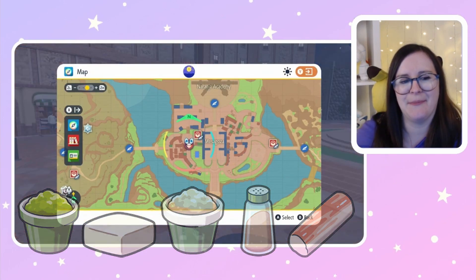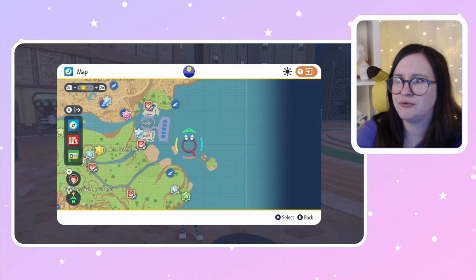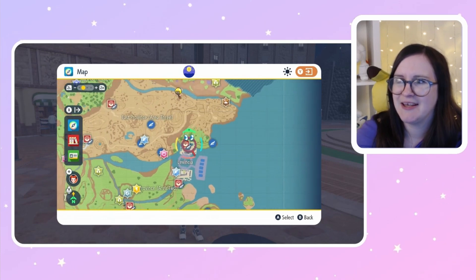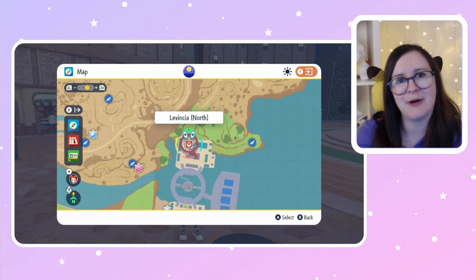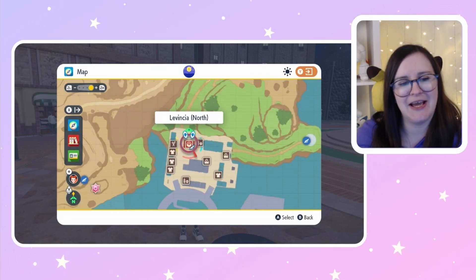Let me show you where it is on the map. Here we have Lavintia North. If you zoom in by pressing the ZR button, you'll be able to see the icons.